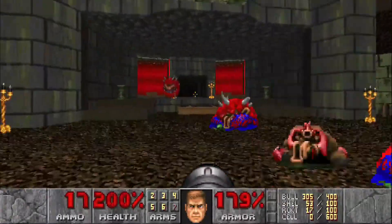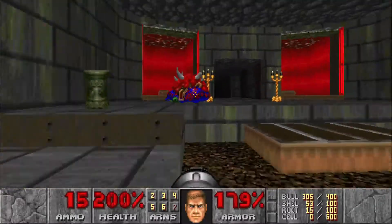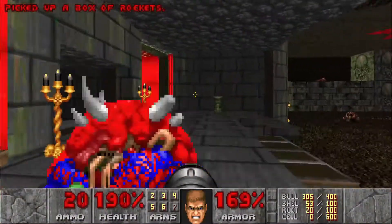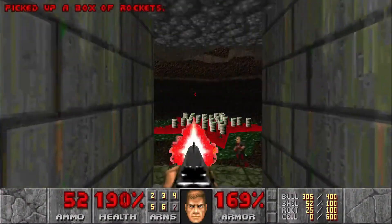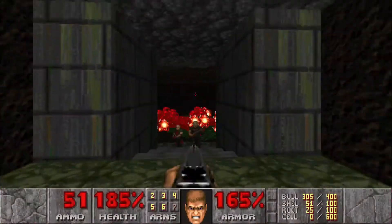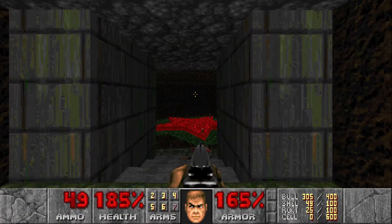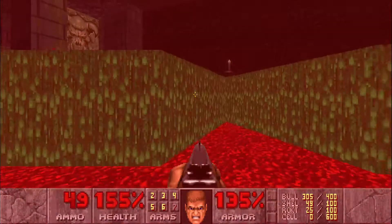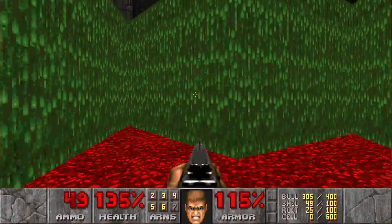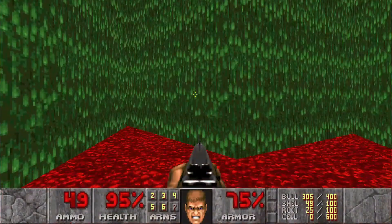Once you kill all the barons, that door over there opens up. There's one cacodemon and two shotgunners behind it — that should be all the kills. Step on the pentagram here, you'll get lowered down and slowly die, and that's the end of Episode 1.